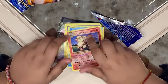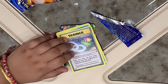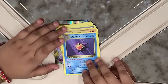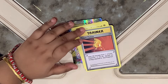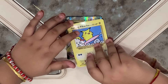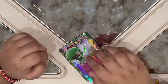We got an Arcanine. We got a Steel. We got a Solo Spirit Link. We got a Star Mii. We got a Machoke. We got a Super Potion. We got a Surfing Pikachu. We got a Switch. And we got a Garnivore EX.